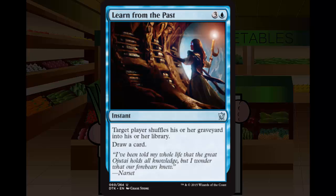Next up we have Learn from the Past. Learn from the Past is a 3 and a blue instant at uncommon. Target player shuffles their graveyard into their library, then draw a card. Doesn't really seem playable in Limited — seems more like a constructed card or anti-mill card. Maybe the most grindy controlling decks that expect to go through the majority of their library would want this to not deck themselves and get their counters and removal back. But in almost all cases, I want to be winning the game long before I'd consider that. Solid F.